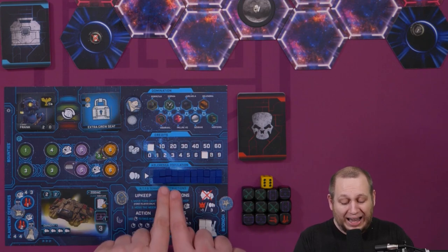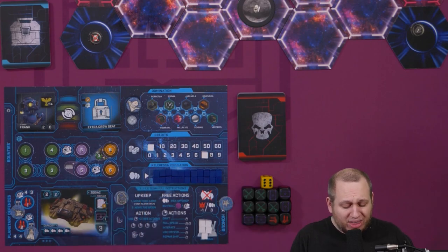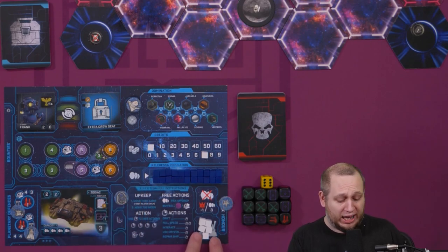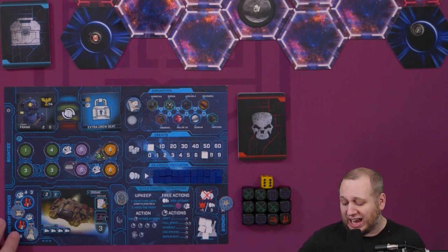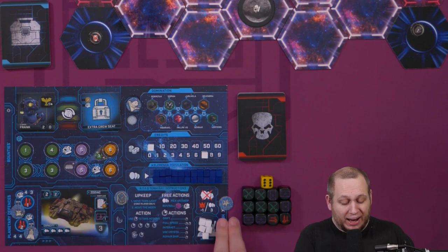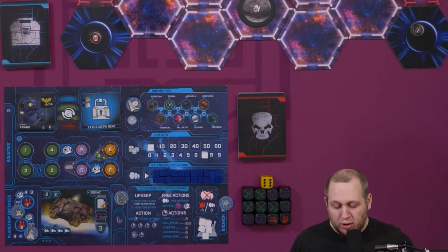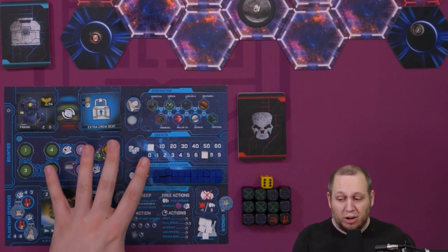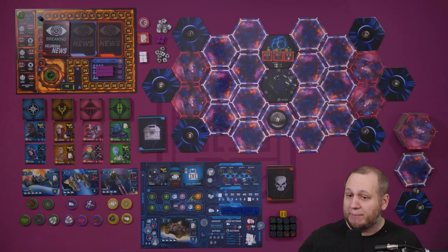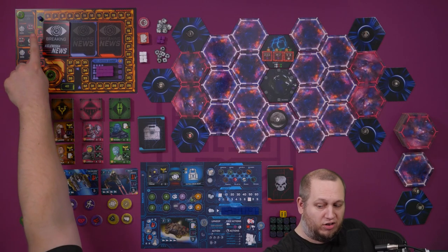Take 22 population cubes of your colour and place them in the population section. Take five remaining white cubes and put them down in the storage area. Take the two gun tokens, take the crystal token, and place the honour token in their corresponding spaces. Put your starting ship in the ship slot. Each player should do this. Then take one more population cube of your colour and put it onto the score track.